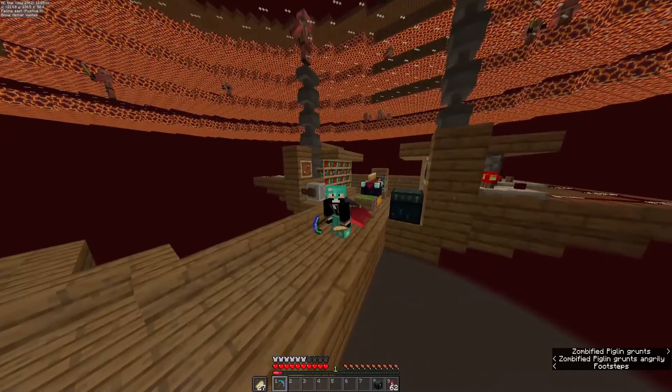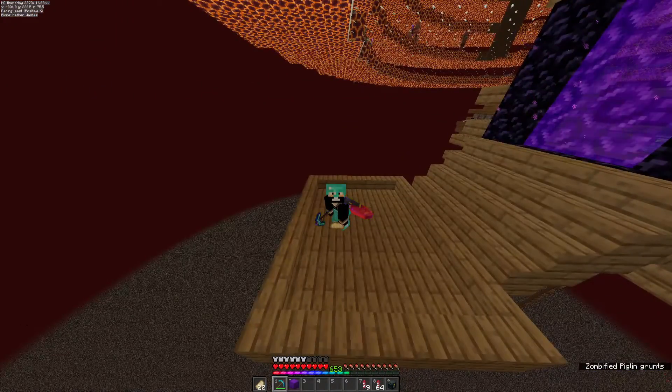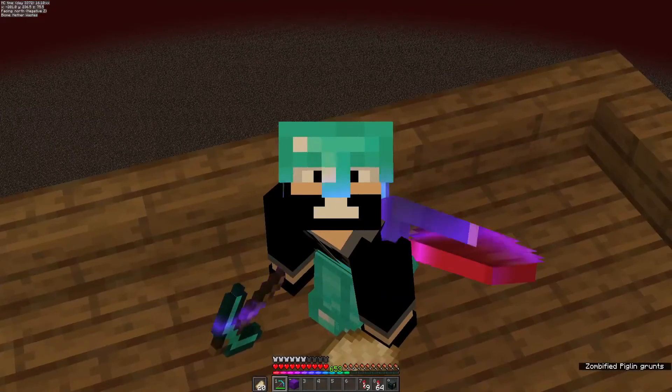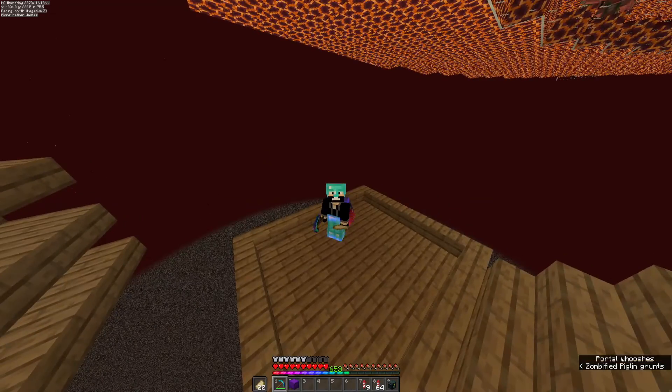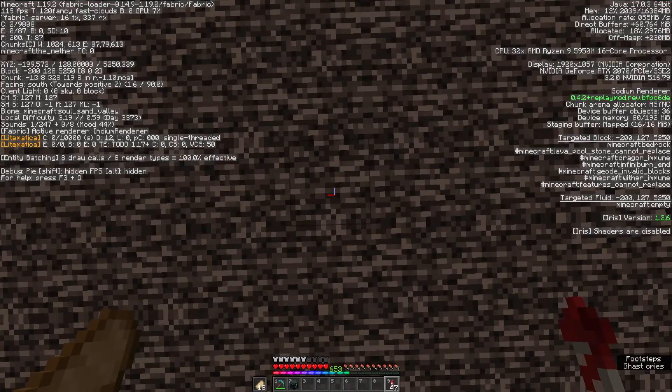Now that we are fully geared up, let's work on the mob switch. The way we're going to do that is fly about 5,000 blocks away in order to make sure that no one accidentally interacts with it. We're almost there, and this is about 5,000 blocks away.